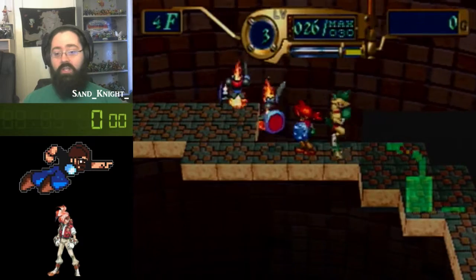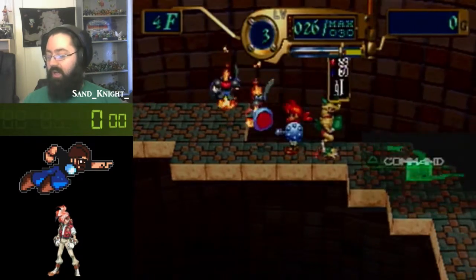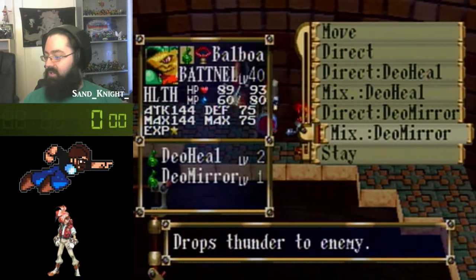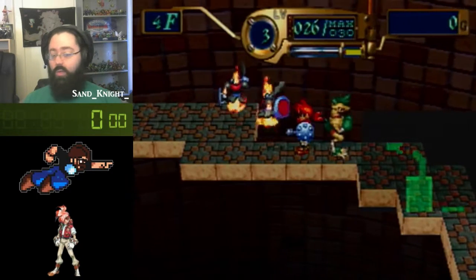And once you're in there, what you want to do is use your fireball, your paralyze ball, binding ball, or sleep ball to paralyze one of the enemy monsters once you're in there.